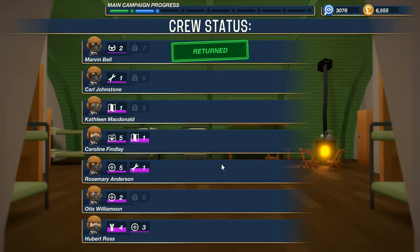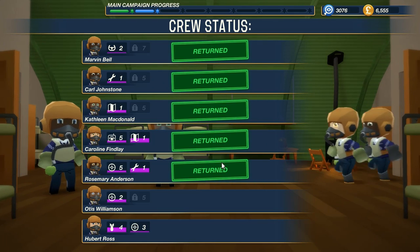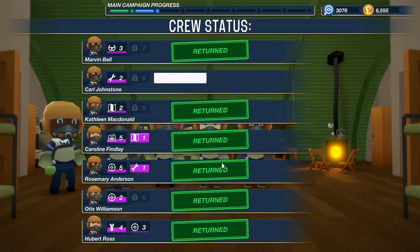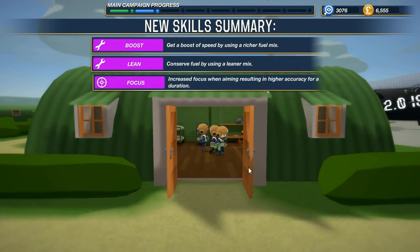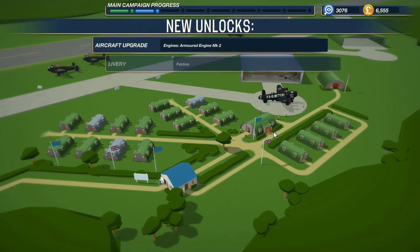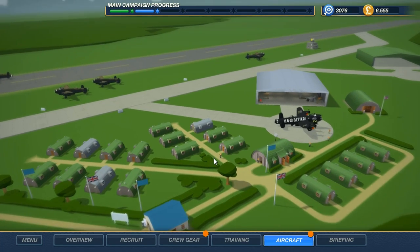Return to base bonus — you get a bonus for returning to base because that doesn't always happen, just so you know. Right, we've got plenty of money. Our crew got upgraded — I hope the newbies have got some experience. Levels up all around. Boost, lean, and focus — all very important for our newbies. Luke's got a lot of upgrades as well.